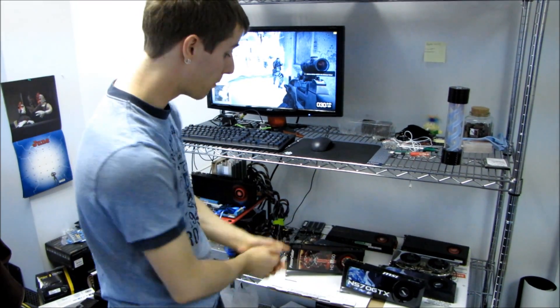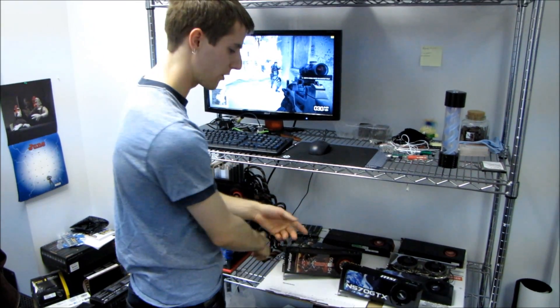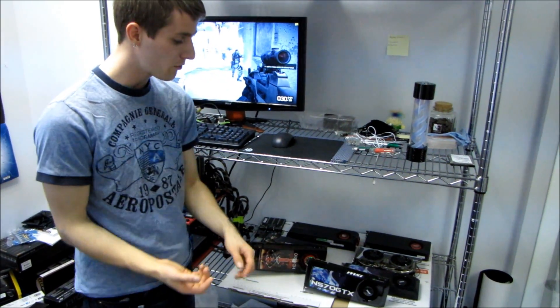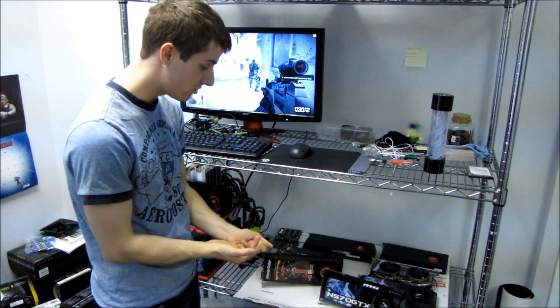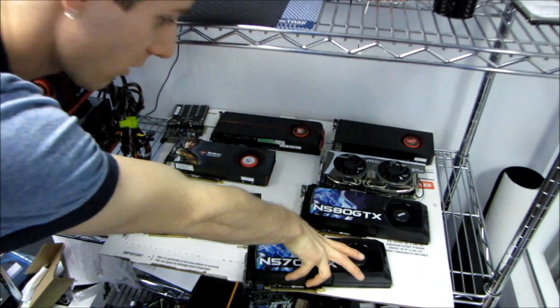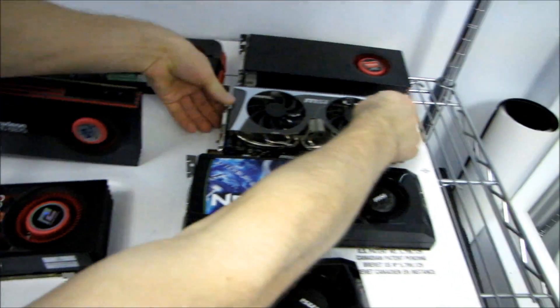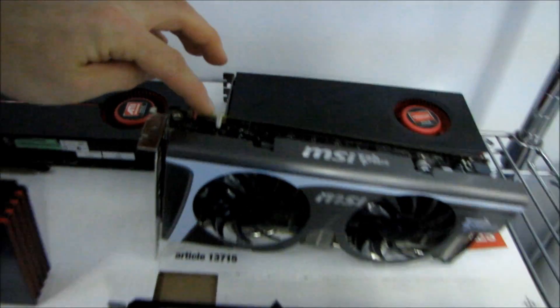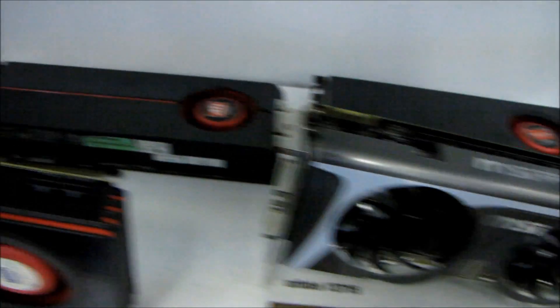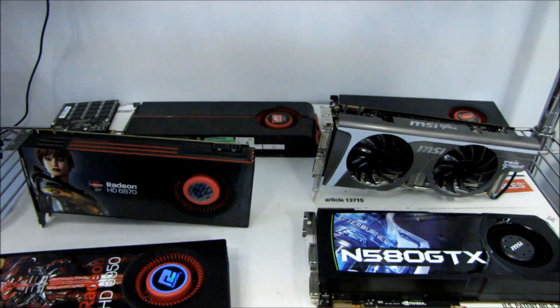They both support multi-GPU configurations - this one supports SLI and this one supports Crossfire. They both support two-way and three-way GPU configurations, except on their performance grade cards. So on the enthusiast grade cards you get support for up to three-way, but you can see both of the performance grade cards - that is the GTX 460 as well as the Radeon 6870 - only have a single multi-GPU connector each, so those ones only support two-way multi-GPU configurations.